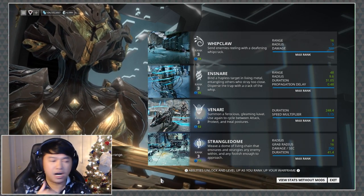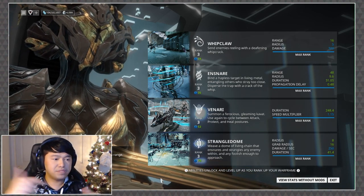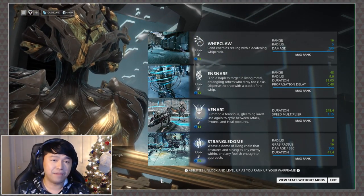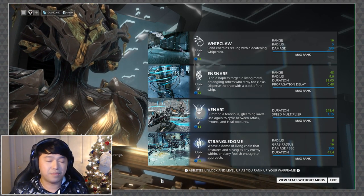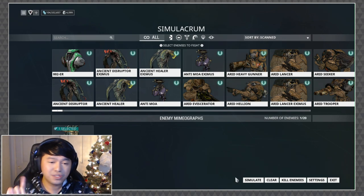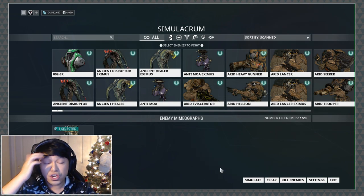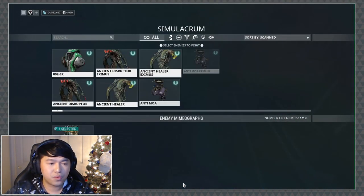One thing that seems off — the radius and grab radius stats appear to be flip-flopped in the UI. My current build shows a radius of 16 meters and a grab radius of 8 meters, meaning it places the dome at 16 meters and then grabs enemies from 8 meters beyond that. I swapped out the Ancient Healer for a Corrupted Ancient in the sim so I can demonstrate some of the dome's other interesting properties.